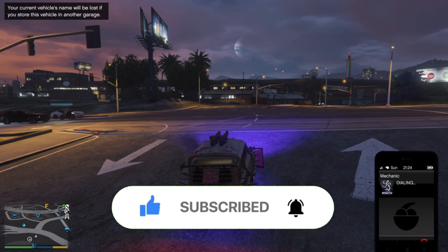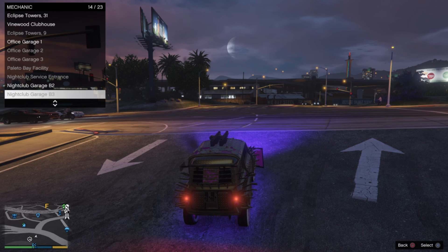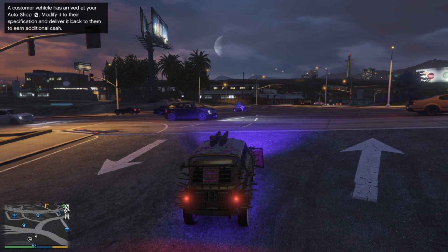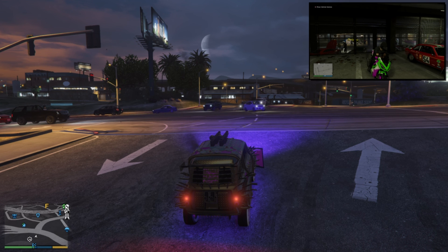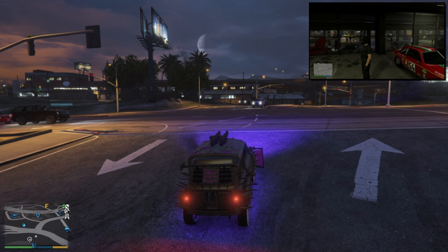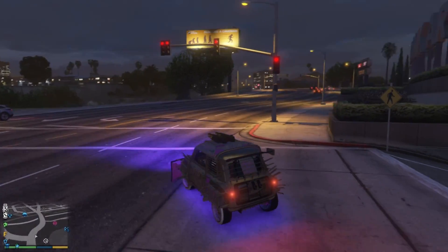From here, what we need to do is call a mechanic and request any vehicle we do not mind losing — this is the vehicle we are going to be duplicating over. Go ahead and use an LG or Faggio, something like that. Once you call for this vehicle, wait a solid 10 seconds, and then after that 10 seconds have your friend who is in the LS Car Meet in your vehicle jump out. Once they are out, that vehicle should disappear.